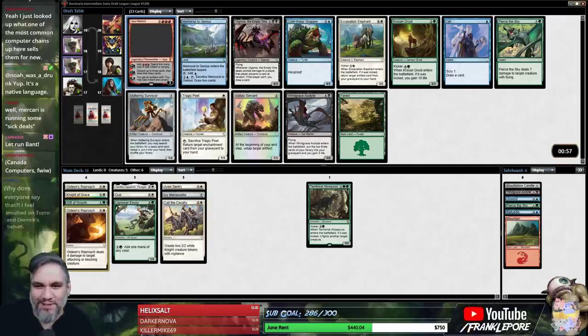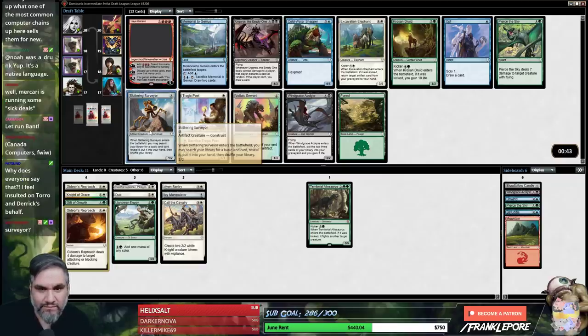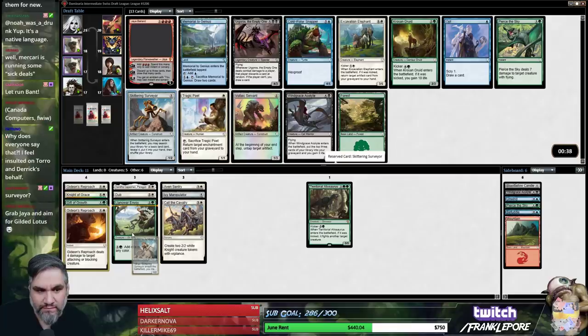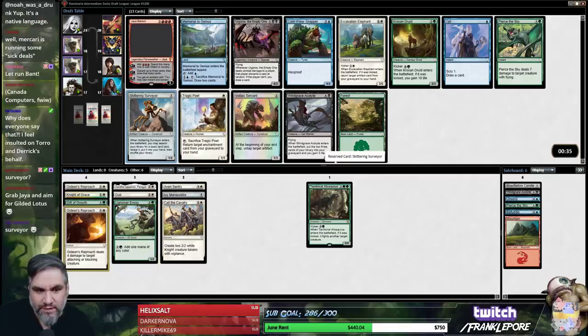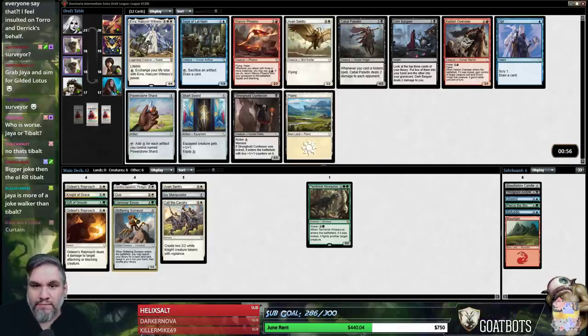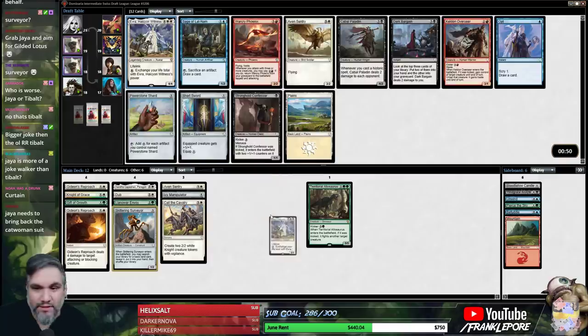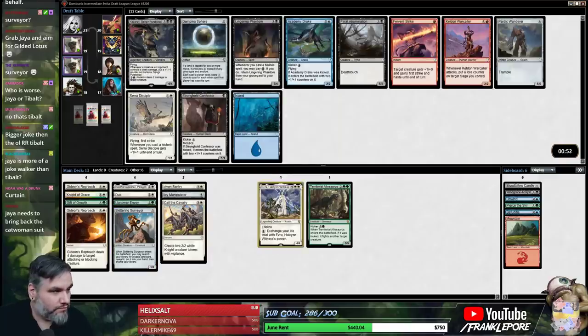Jay Ballard, you're the biggest joke planeswalker ever, unfortunately. Good Lord. That is just sad. Yeah, it's just Surveyor. Oh — Evra! That's actually pretty good. I like Evra more than most because lifelink — it's a 4/4 lifelinker. Yeah, that's a late Karazov.